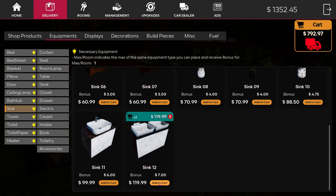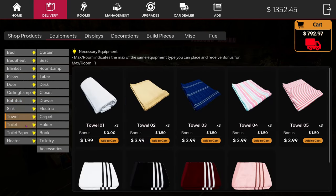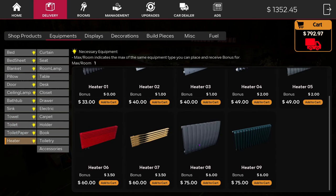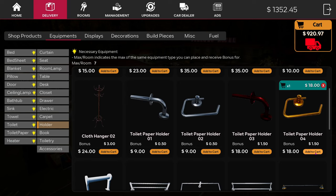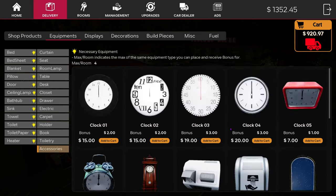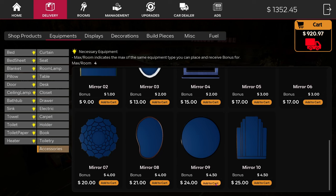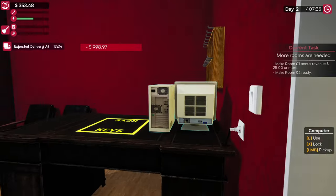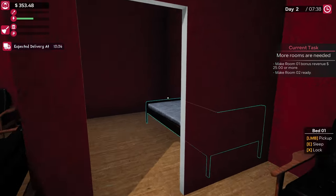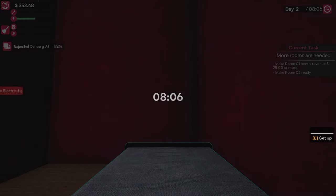We'll get a mirror for both rooms — how about that. We know it won't fit in one truck so we'll get a big truck, and then we'll sleep until the delivery comes in. No electricity — oh well.